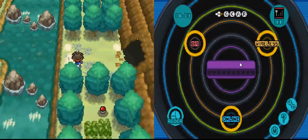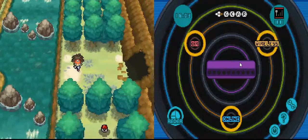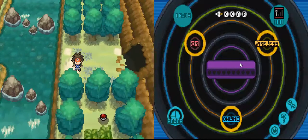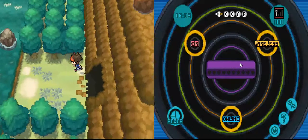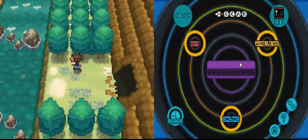The second Master Ball, you should go to P2 Lab — the Plasma Frigate gate — and the third one is also in P2 Laboratory. And if you want to get more Master Balls, you should have a Lottery Shop in Join Avenue.